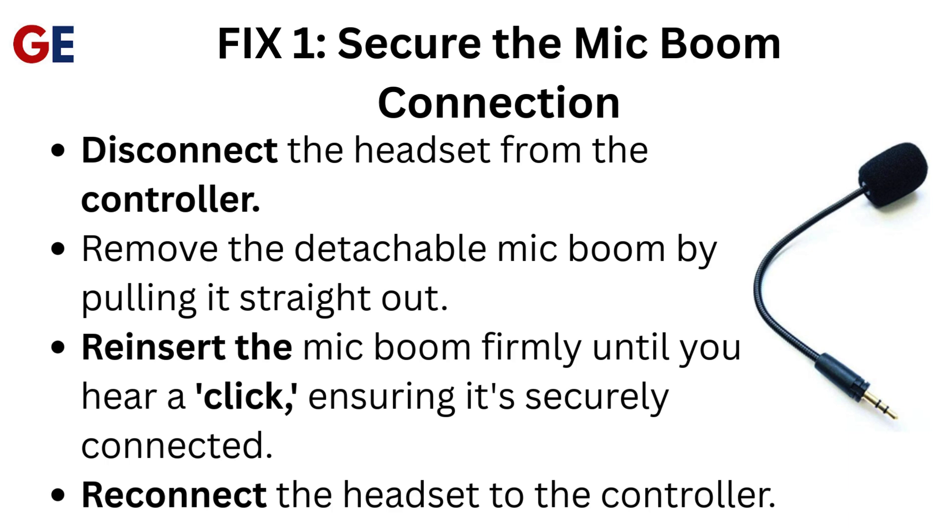Disconnect the headset from the controller. Remove the detachable mic boom by pulling it straight out. Reinsert the mic boom firmly until you hear a click, ensuring it's securely connected. Reconnect the headset to the controller.